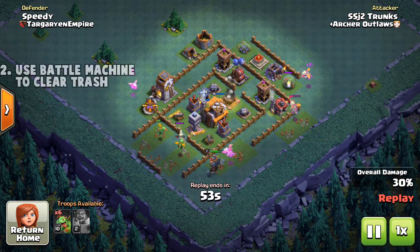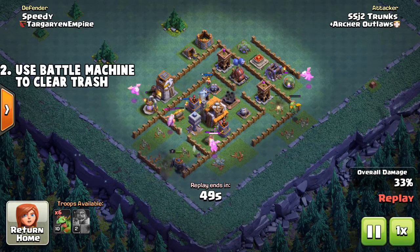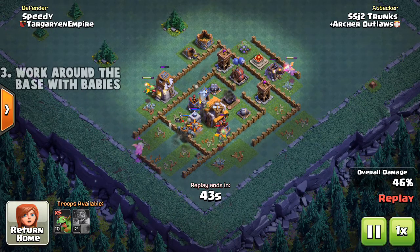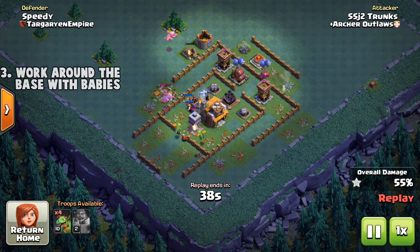We also want to use the battle machine to clean up trash and give us access to one of the air-targeting buildings. This will give us the ability to take it out pretty easily. Third step is we are going to want to work baby dragons around the base so that they are able to just slowly chip away at it.